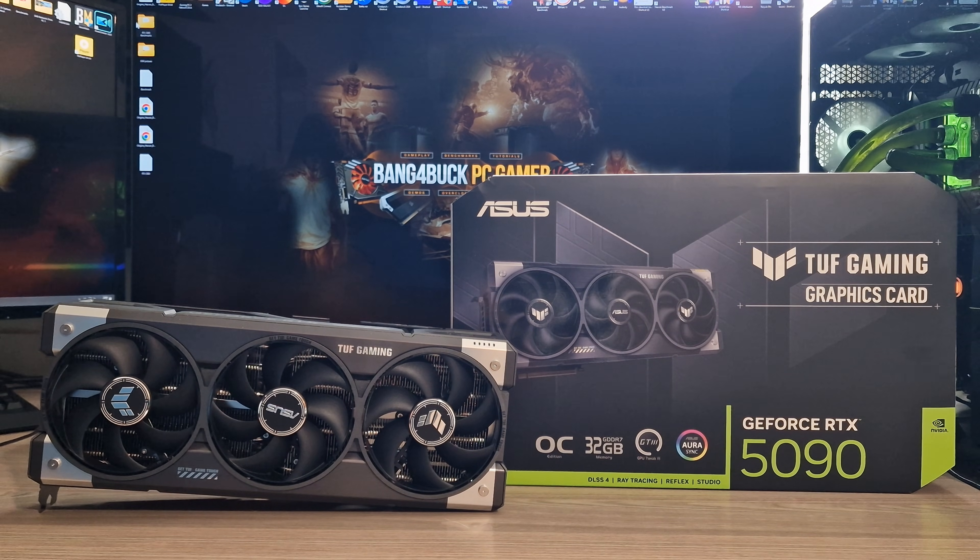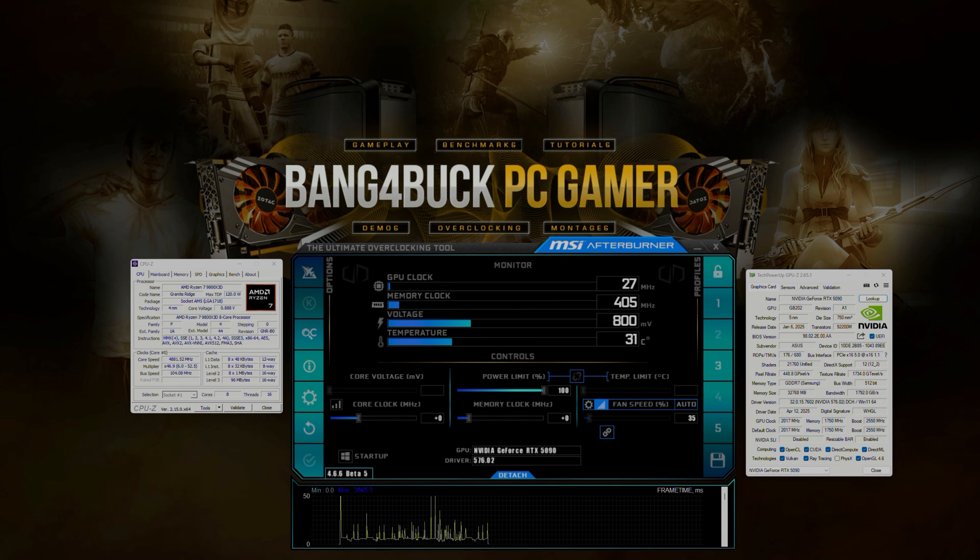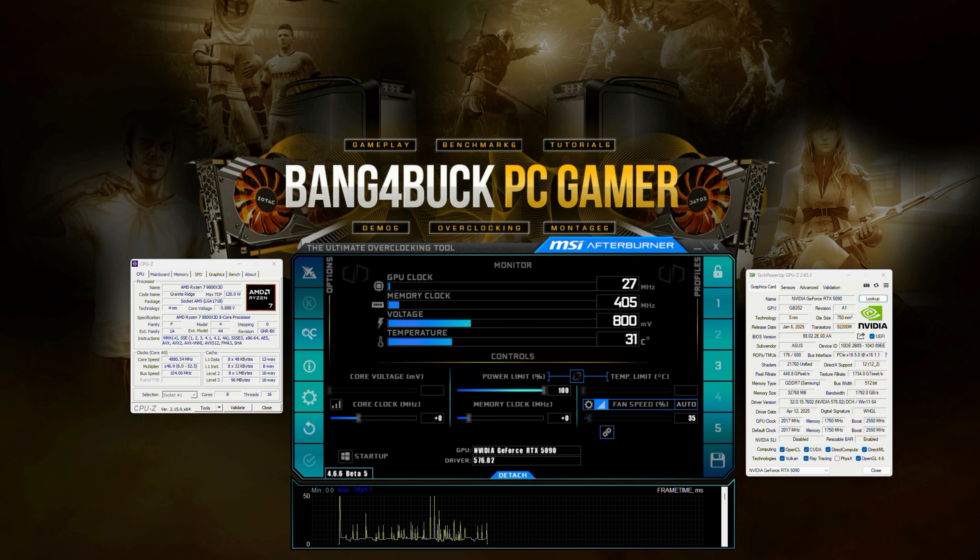Welcome back to the channel. I'll be doing an undervolt versus max overclock performance comparison. Some people like to overclock their cards to the maximum just to see how much performance they can get out of it — that's the kind of route I like to usually take. But not everyone likes to do that. You can also undervolt your card, save power, let it run cooler. It's basically two sides of the spectrum and I'm interested to see what my card can do on both.